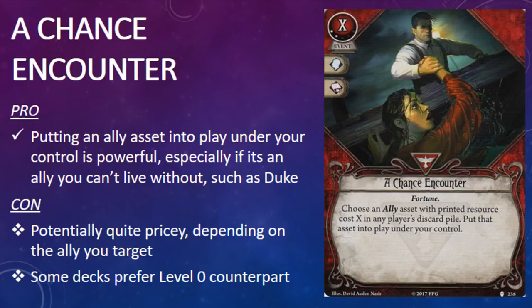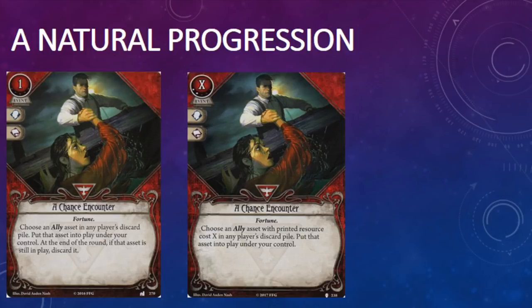The second survivor card in the pack is an upgrade for A Chance Encounter, an event released in Where Doom Awaits. Level 2 A Chance Encounter costs X resources, has willpower and intellect skill icons, and the Fortune trait. It has the game text: Choose an ally asset with printed resource cost X in any player's discard pile. Put that asset into play under your control. I was quite surprised to see an upgrade for A Chance Encounter in the Pallid Mask, largely because I wasn't expecting it — I thought it might be too soon. However, when you think about it, it's really a natural progression of the card.